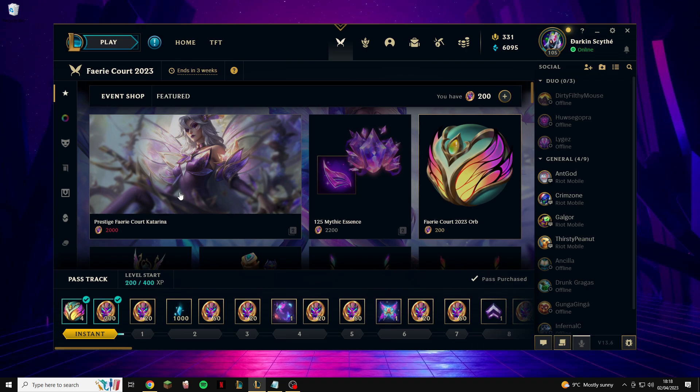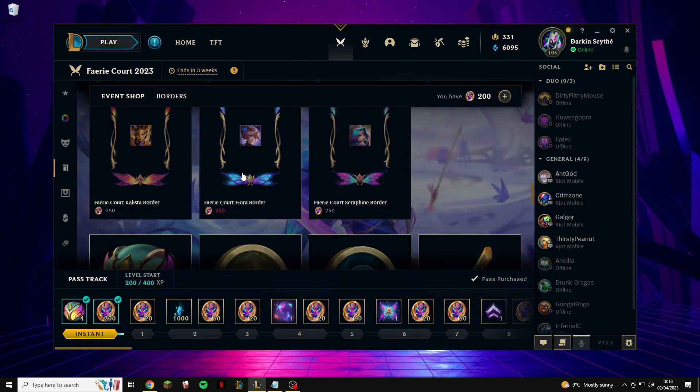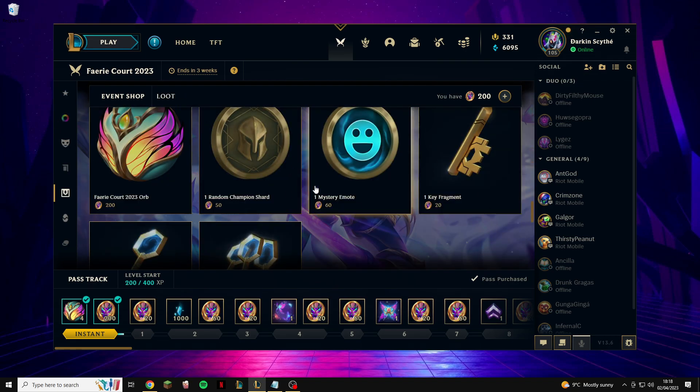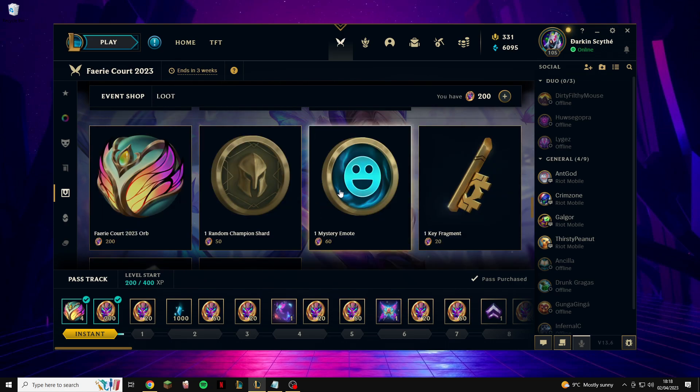To actually farm Orange Essence, what you want to do is buy a lot of emote tokens. Scroll down to the bottom of the event shop and you'll find these emote tokens. Once you buy these emote tokens and then disenchant them, you'll get around 100 to 200 Orange Essence each time. Since you only need 60 tokens to buy an emote, you'll be able to farm this very quickly with a mix of completing missions and playing the game normally.